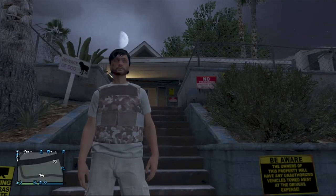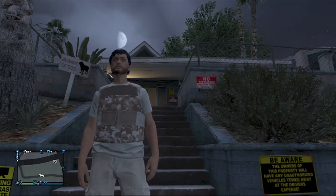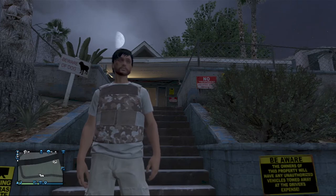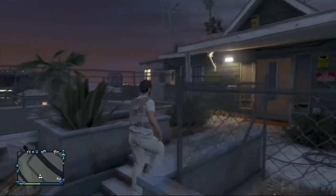Hello guys, it is me Abomination 115 and today I'm going to be showing you how you can get inside Lester's house on GTA 5. Firstly, when you head to Lester's house there should be a picture on the screen sometime in the video with a little red circle showing where Lester's house is. You want to get out and then...